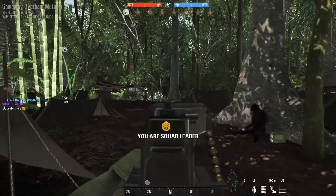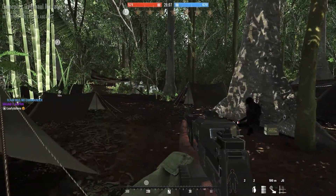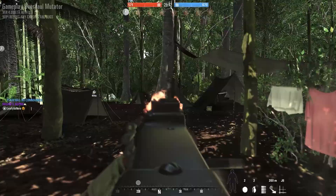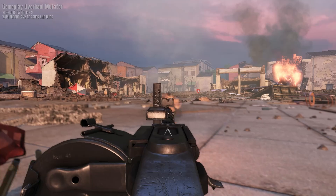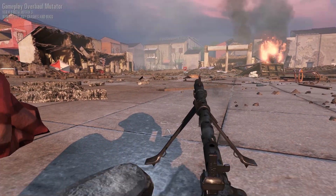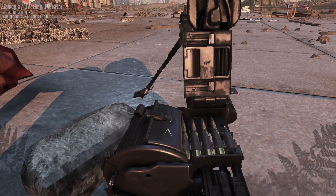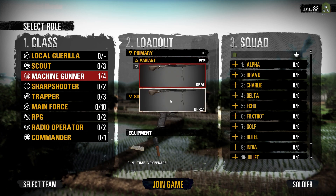You get a couple of new LMGs, starting off with the Stoner 63A, which just looks fantastic. The RPD variant, which I'm pretty sure has better accuracy than the regular RPD. The German MG-34, which was actually supposed to be added into the vanilla game but never was — glad it eventually got added. You also have different variants of the DP-28: the DP-27 and the DPM.